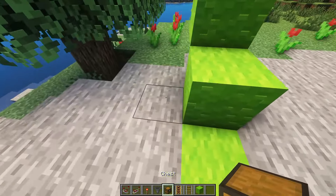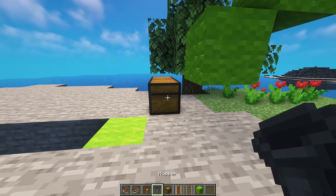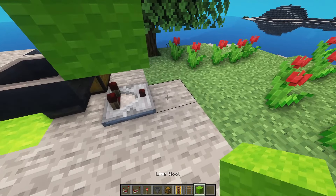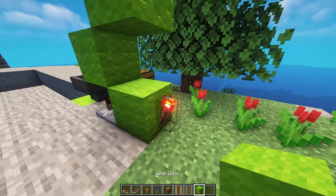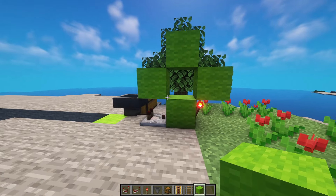Now place a double chest down here, remove this block, and add a hopper behind the hopper. You want a comparator going into a solid block. Behind that block, a redstone torch. On top of the redstone torch, you need another solid block, and you'd be left with this window here.